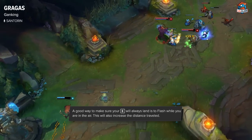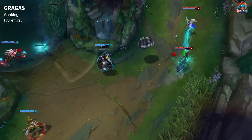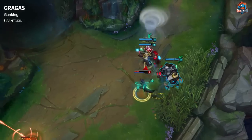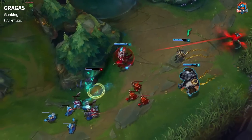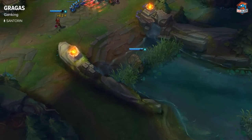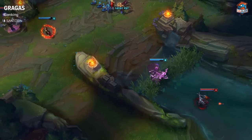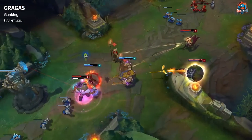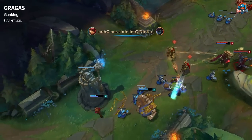After level 6, if you know a laner doesn't have flash — for example you ganked an Orianna at level 4 and burned her flash but didn't kill her — when you hit level 6 you can body slam into her and ulti her back into your mid laner and she'll die almost every single time unless you get counter-ganked. Even then you should win the 2v2 because she should die instantly. That's why Gragas is such a strong jungler: at level 6 you simply can't dodge his ganks without flash.